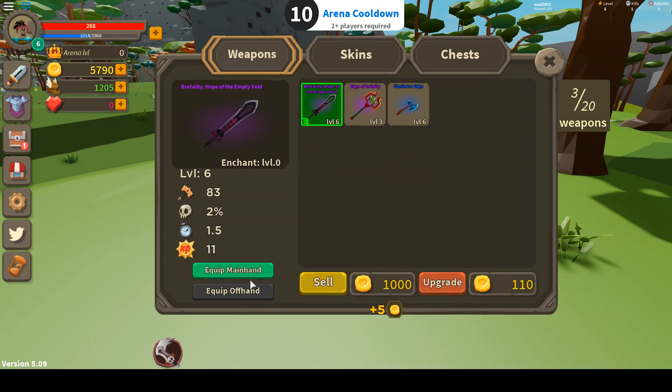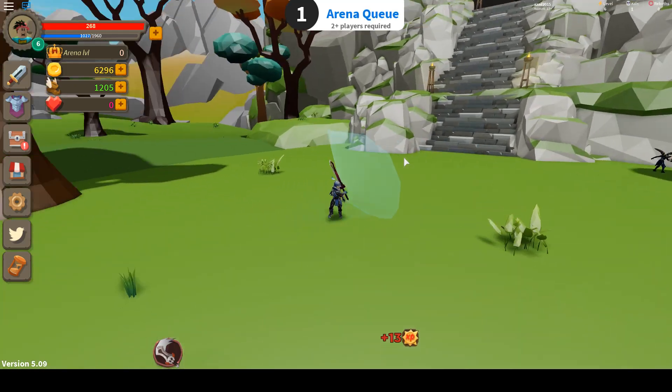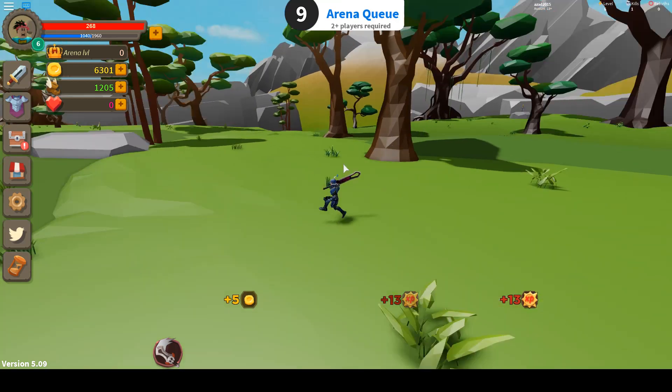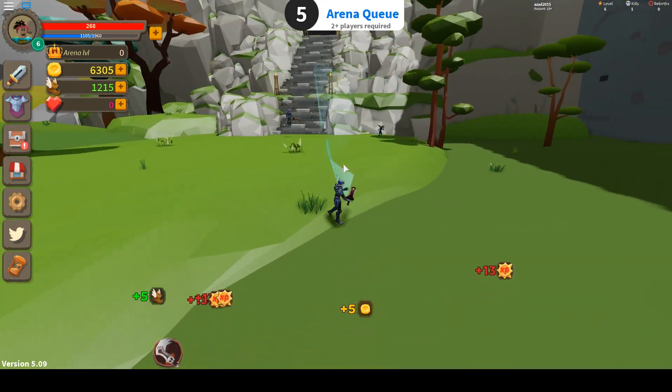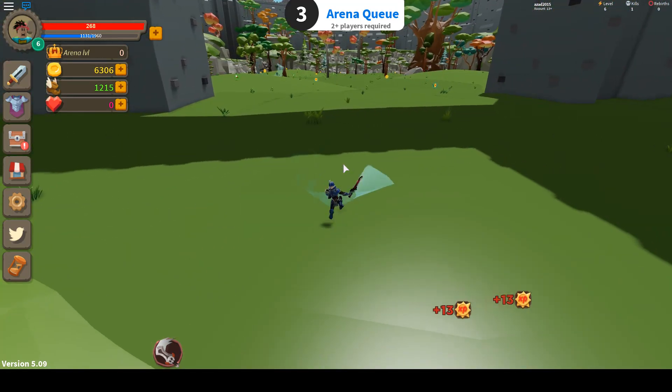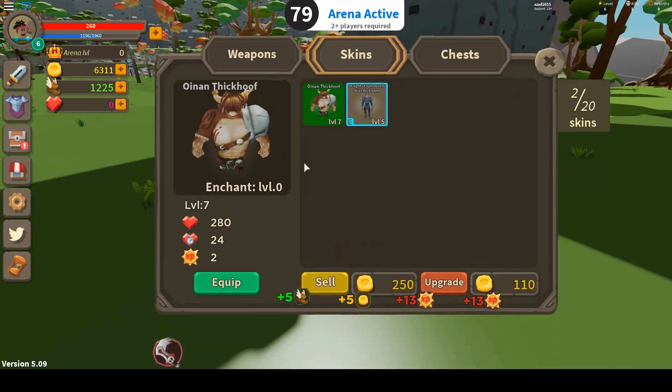Let's equip this one and sell the other since it's not useful for me anymore. I need 900 more XP to reach level 7. Once I do, I'll open one chest and sell whatever I get to earn some extra stuff.